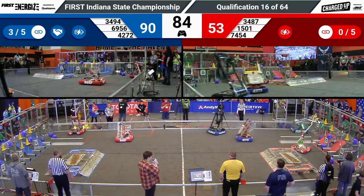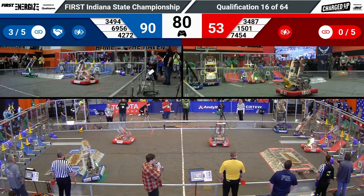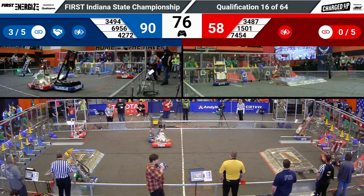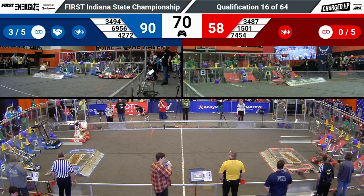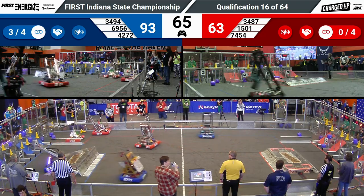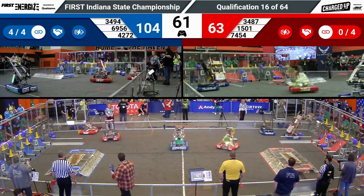Red needs to fight to catch up. Huskies on Hogs lining up and scoring a cone on a high node — that's going to score them five points for placing that cone and another five for scoring that link. A minute and ten seconds remaining. Team Thrust scoring another link for the Red Alliance. Red is trying to catch up, but Blue is running cycle after cycle after cycle.